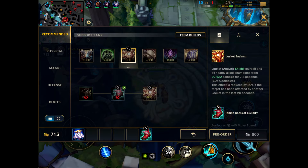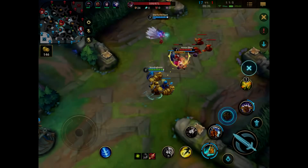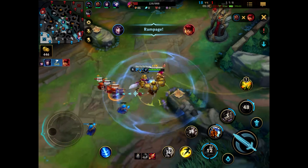Sixth, the skin quality and the characters look way more detailed and have a lot more depth, so it's more 3D. Seventh, there are new runes, and not all of them from League of Legends are in Wild Rift. Number nine, there are a limited amount of summoner spells — there are less than the ones in League of Legends.